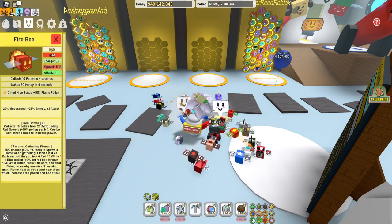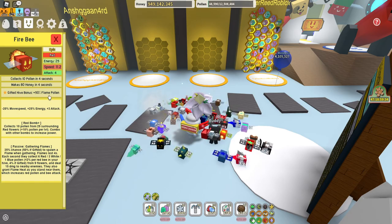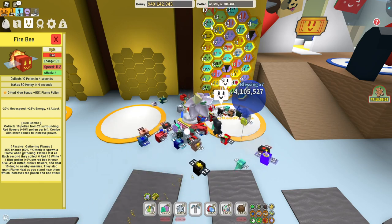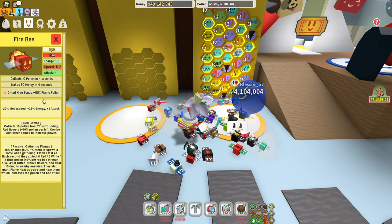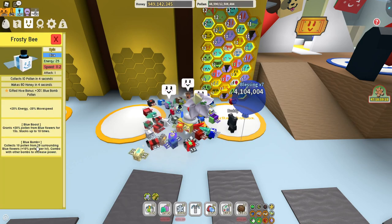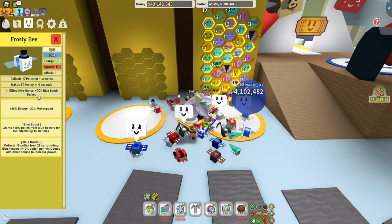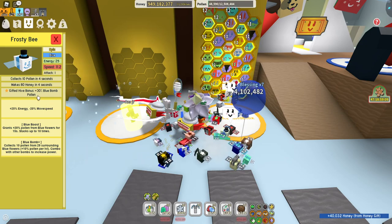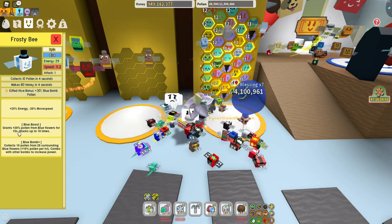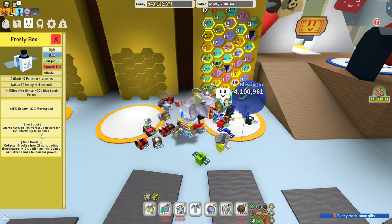Same goes for the fire bee - it also has red bomb, but I got it in for the 50% flame tokens. I have like four spicy bees doing some flames, so 50% flame pollen is actually really good. The frosty bee gives you blue bomb pollen, but the blue boost is just too good. It gives you 20% pollen from blue flower fields for 15 stacks up to 10 times. You're going to need those boosts, so keep one frosty in your hive.